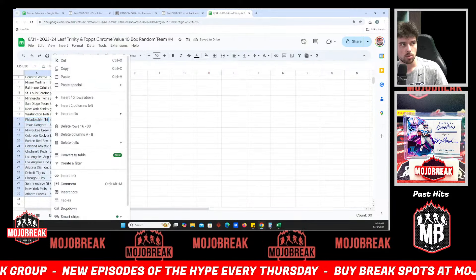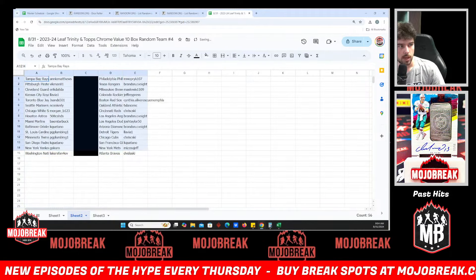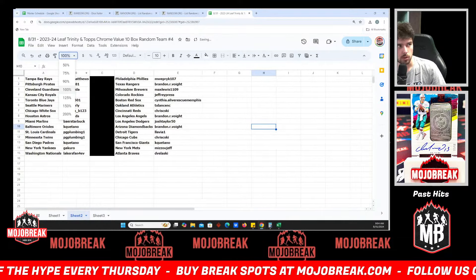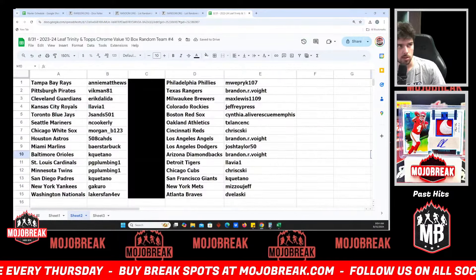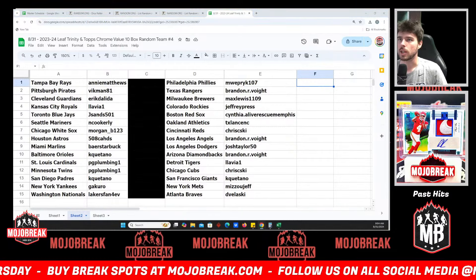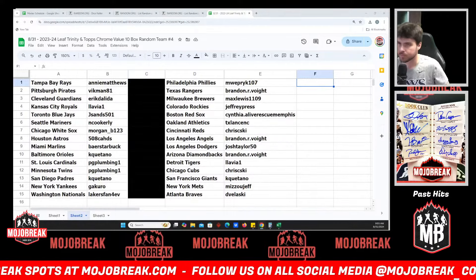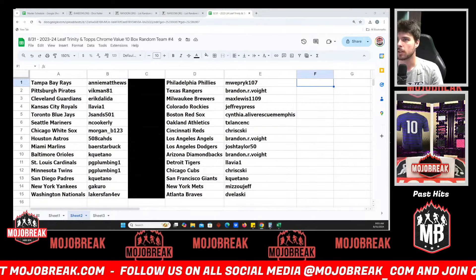Alrighty folks, names and teams are all on the board here. If anyone does want to make a trade, you're going to have to insert that zip code that you purchased your spot with into the chat — both sides will have to insert those zip codes. I'll give you guys a couple minutes to do so. I'm going to finish setting up this Marvel Skybox Marvel break as well, and then I'll see if I can't flip on some college football.